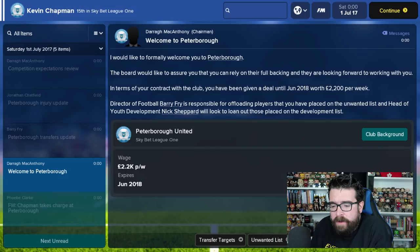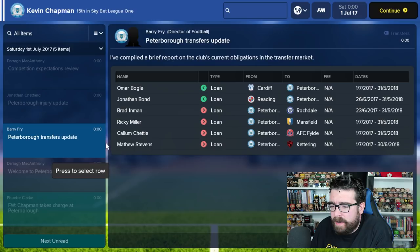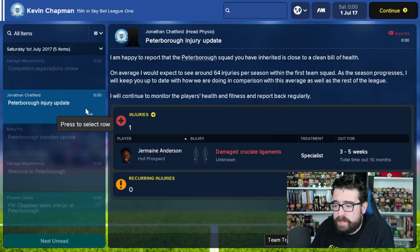When you first load it up you find this screen that throws an awful lot of information at you straight away, but a lot of it is information you don't really need to know. It's telling you you've been given the job, telling you a little bit about the club. It gives you an update on what loan players are currently in the club on loan or out of the club on loan - so we've got two players with us on loan until the end of the season and four players of ours out on loan at other clubs. We also get an update on injuries - we've got one player who's going to miss the first three to five weeks of the season with damaged cruciate ligaments.